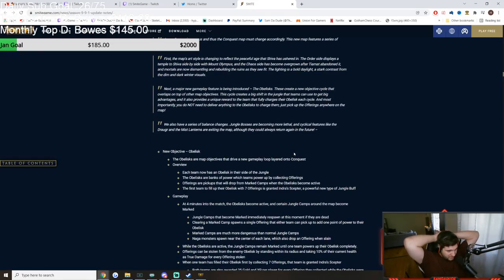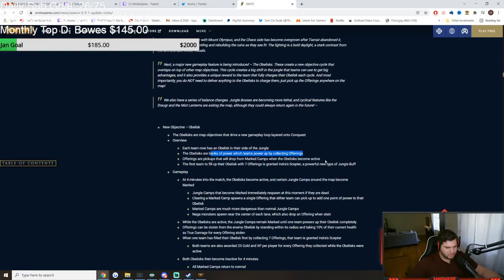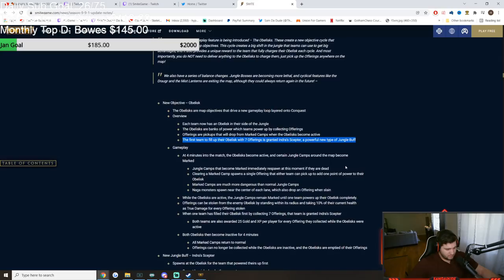Conquest got changed. The new obelisk sounds sick. Basically, there's an obelisk in the map — I think there's two of them, on each side of the jungle. They bank power whenever you pick it up. There are little orbs that you can pick up off killing the side camps now. It will spawn orbs in your jungle and you have to go pick up the orbs.